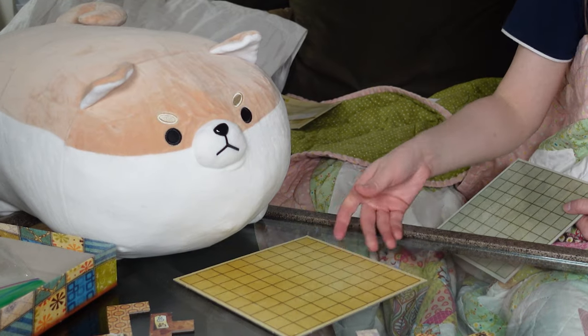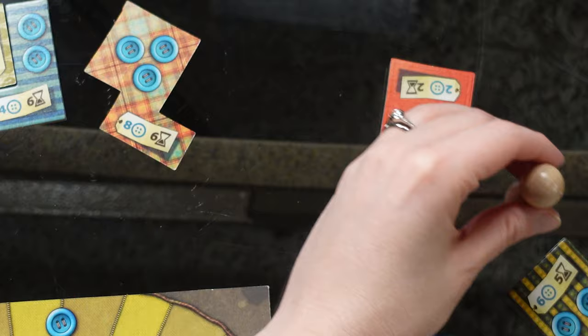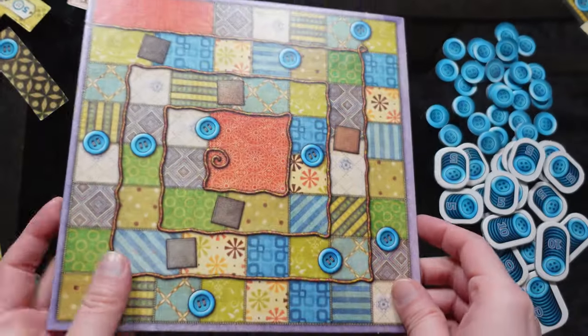The game is strictly a two-player game and each player is given an empty quilt board to fill with patches. The pacing and length of the game is controlled by the time board that you place in the center of the table. It is double-sided, but the only difference between the two sides is aesthetic.